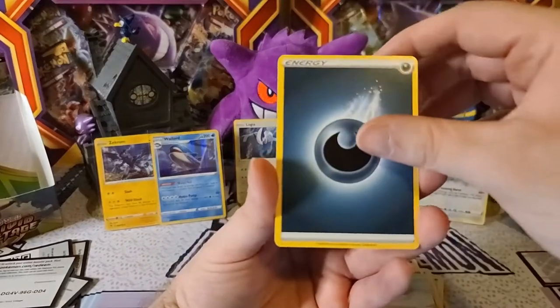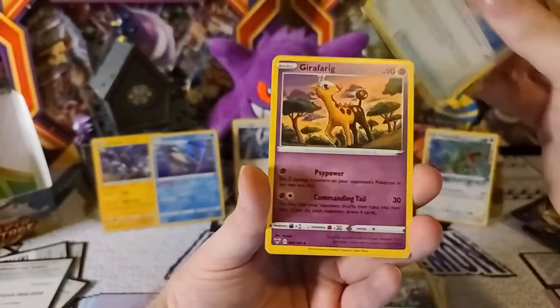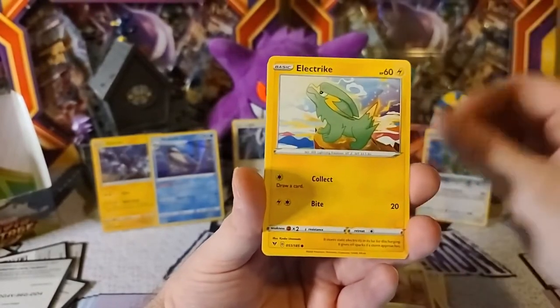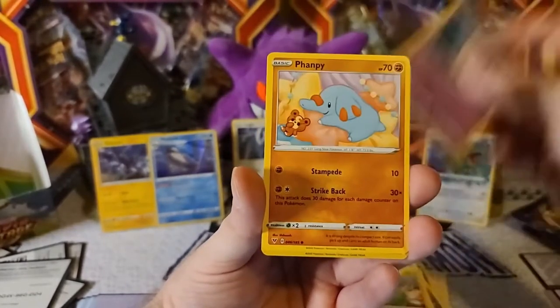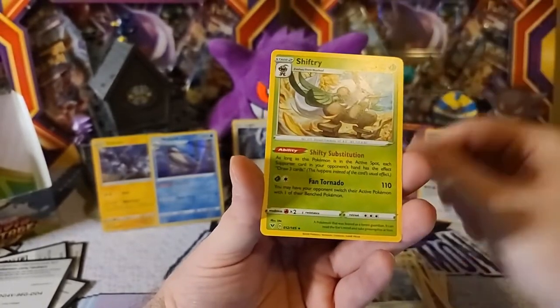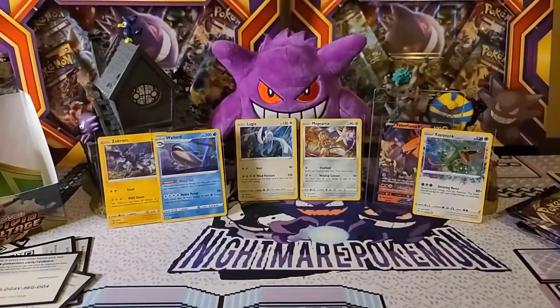Dark Energy, Nuzleaf, Memory Capsule, Giraffig, Eevee, C-Dot, Electric, Clefairy, Fanfie, Galarian Meowth Reverse, and Shiftry is our rare — not too good.